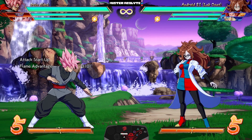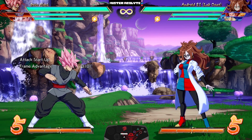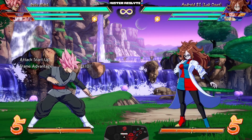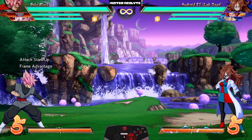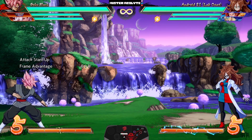Goku Black — many people were hoping for lots of buffs, and it looks like Arcsys was listening because he received a wide variety of changes. Starting with his auto combo: he now joins the club with Gogeta 4, Bardock, and Kefla — his LLL is now an anti-air. To help with his pokes, his crouching medium now hits further away.